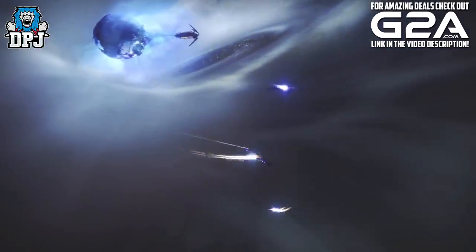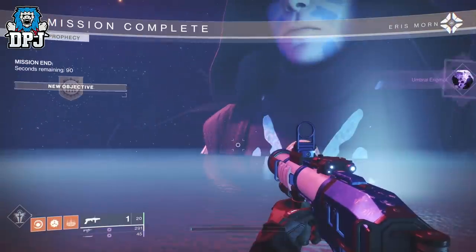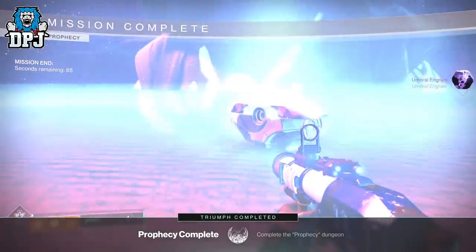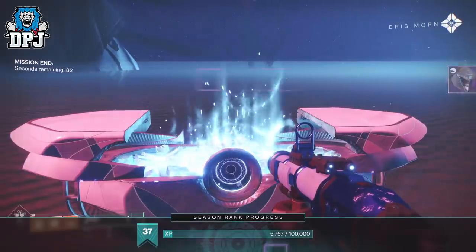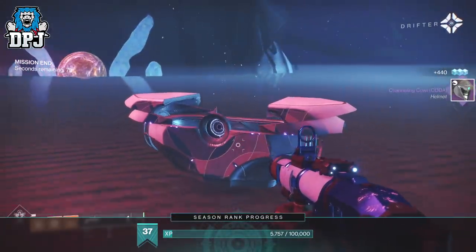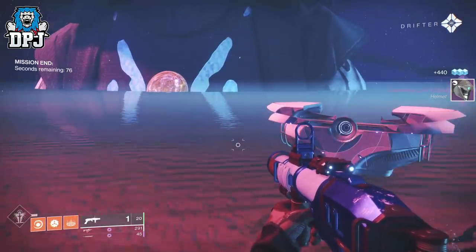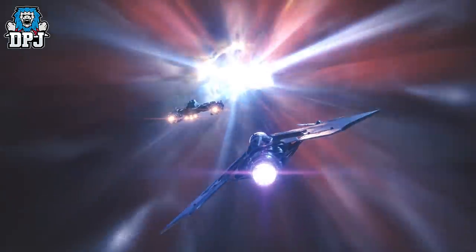Now a slight edit to the video — it seems as though after doing this for a while, drops are predetermined from the chest, meaning you will always get the same armor or weapon from the chest. So it would be best to run this and keep repeating it until you get the item you want to farm from this end chest. When you load in and you get that loot pop up on the screen, that is the loot you get from the boss — this is either going to be an umbral engram or element.